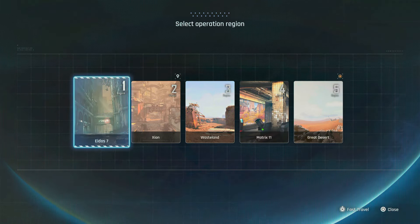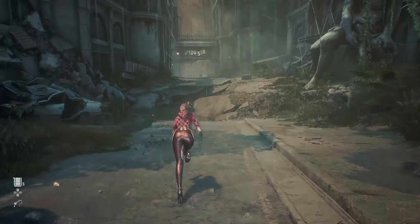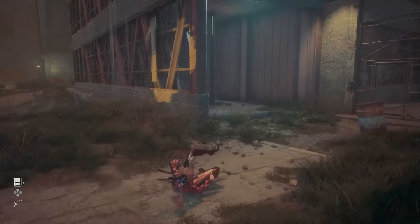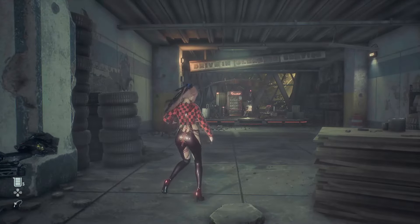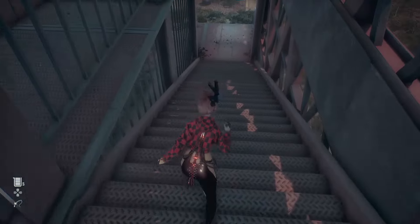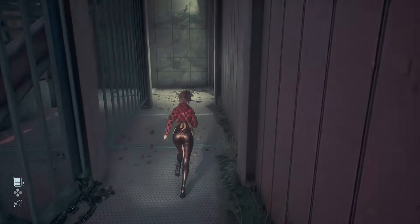First we're going to make our way to Eidos 7. The very first street you'll start on is Silent Street, and there's only one real way you can go. Travel along and keep making your way forward until you get to a structure which is going to be an old abandoned car park. You'll know you're at the right place because up the stairs there's going to be your very first campsite, and at the very top is your first real boss fight — Abaddon.